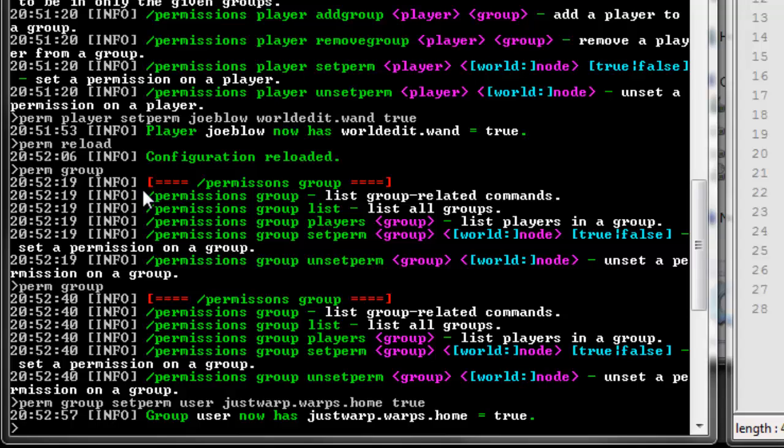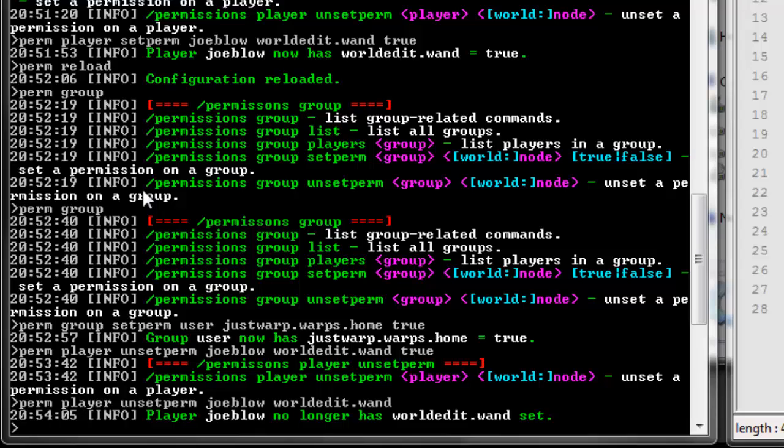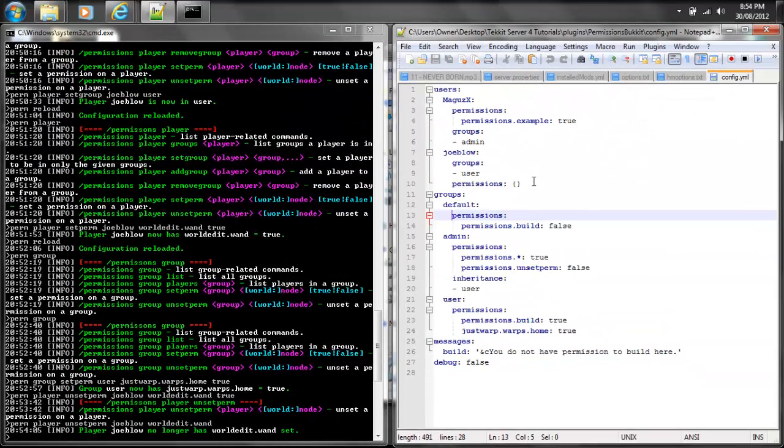Now I'll show you one more thing. To actually remove a permission, it wouldn't be perm set perm and then false at the end. What you're going to have to do to actually remove it is perm player onset perm, and then the actual player name — Joe Blow — and then the actual node itself, which is worldedit.wand. And there we go — no longer has it. You don't need to do the true or false for that one. Click here and we'll see it's now gone. Perfect.